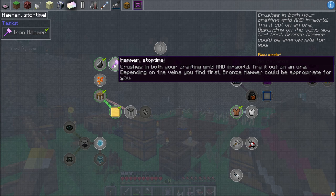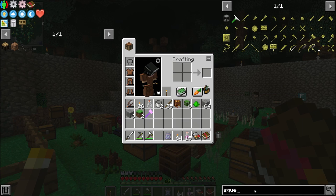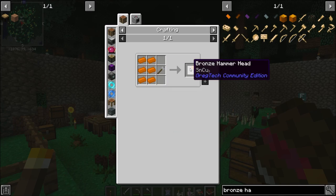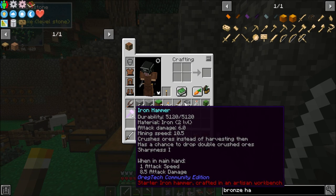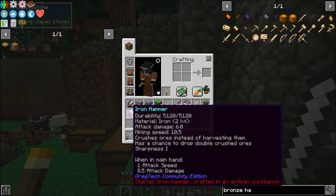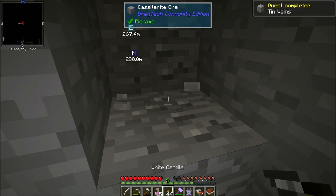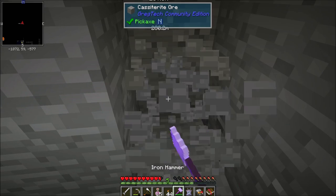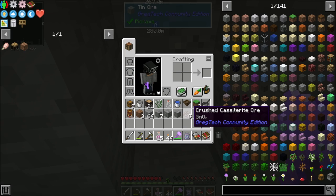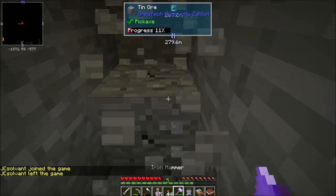'Hammer Stop Time' — crushes in both crafting grid and in-world. Try it on an ore. Depending on the veins you find first, a bronze hammer could be appropriate. The attack damage is actually pretty good — six attack damage with 5,120 durability. Bronze hammer has 8.5 attack damage — that's pretty crazy. I went ahead and dug down where that garlic mustard was and hit a tin vein — tin ore and cassiterite. Using the hammer gave 8 crushed cassiterite with a chance to double. Task complete for crushed tin ore.